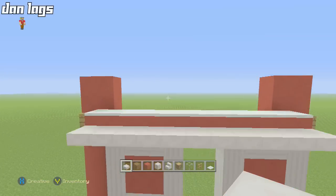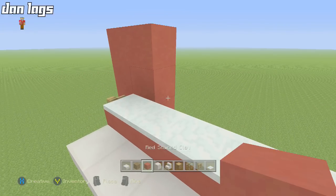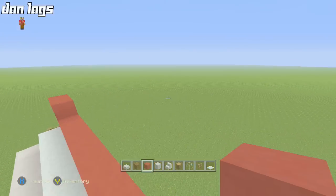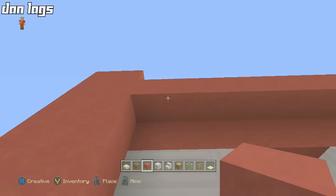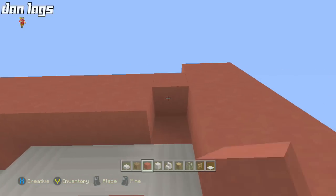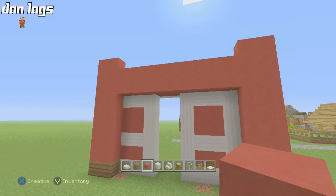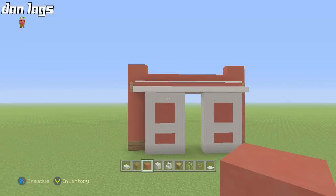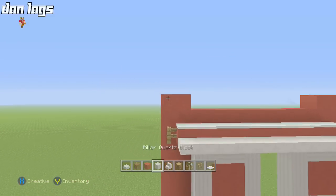Next, take a red stained clay lining and run it right behind the snow caps, and also run it underneath the snow caps as well. Run that lining across so it's right above the doors and double stacked. That looks pretty good.